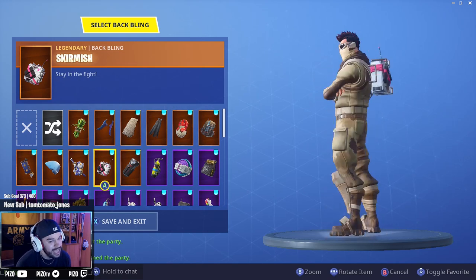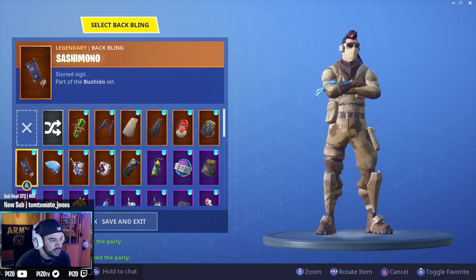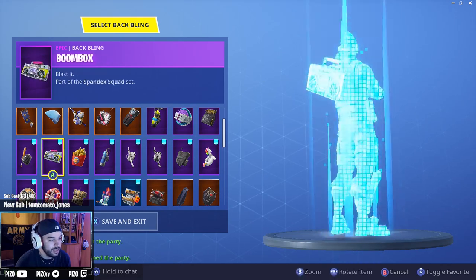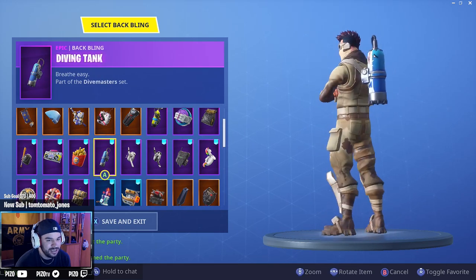Skirmish — kind of looks good in a weird way. Cheeto — not today. Shark fin — not tomorrow. Sashimono — not feeling that. Attitude — looks cool, I like that. Boom box — actually pretty decent. Deep fried — diving tank, I'm sorry.